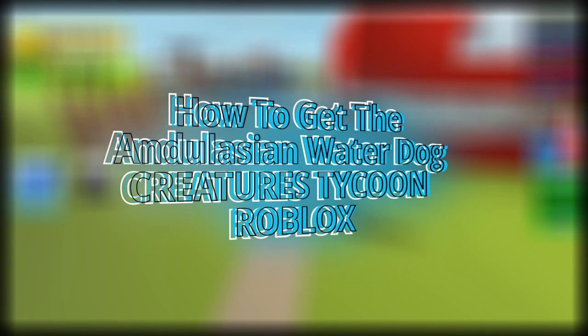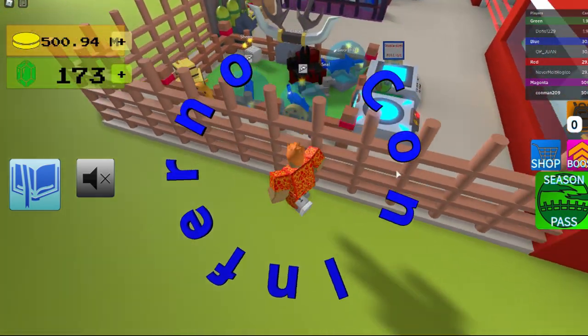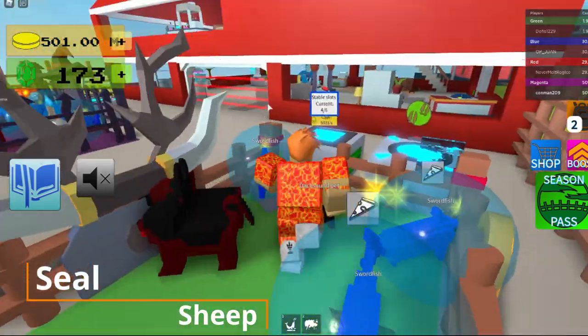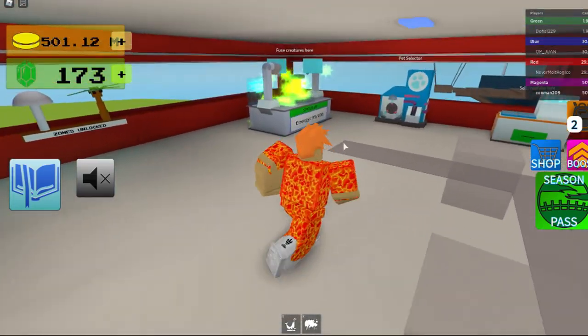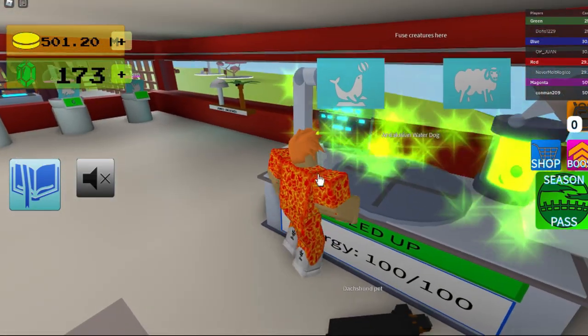Hey guys, finally showing you how to get the Andalusian Water Dog. First you go over and get your seal and sheep, and then you go over to the fusion chamber, and then click on them to put them in.